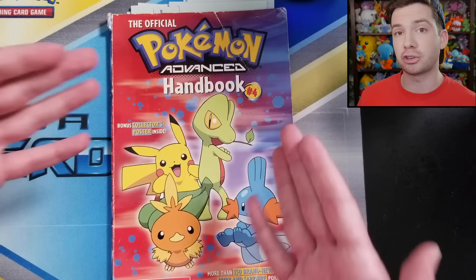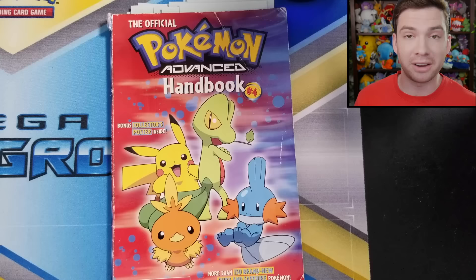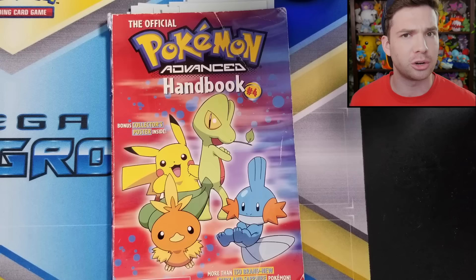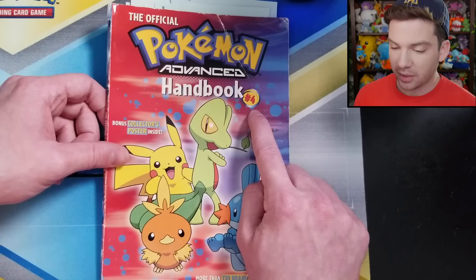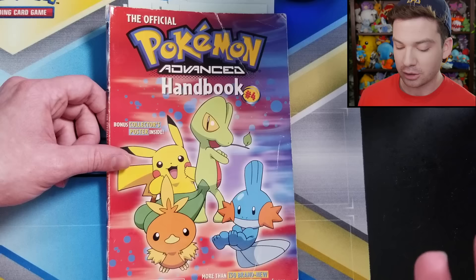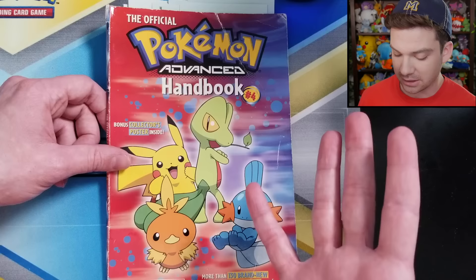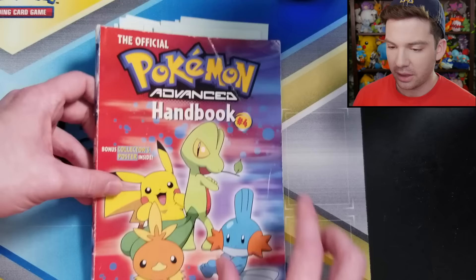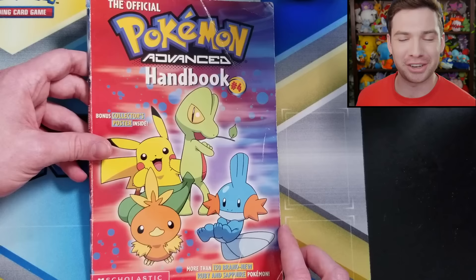This is the first handbook I'm going over today — not because it's the first chronologically, but because it's the first I ever owned. My first Pokemon game ever was Pokemon Ruby, so that was when I really got into Pokemon, Gen 3. Prior to that I'd watched the show a bit and had some toys, but I wasn't super into it until I got the games. So this is the Official Pokemon Advanced handbook. Pokemon Advanced was the anime season, the first season of the anime in Hoenn. Published by Scholastic — I'm like 98% sure I saw this in one of those Scholastic book catalog things. These sticky notes at the top denote things I wanted to remember to mention in the video.